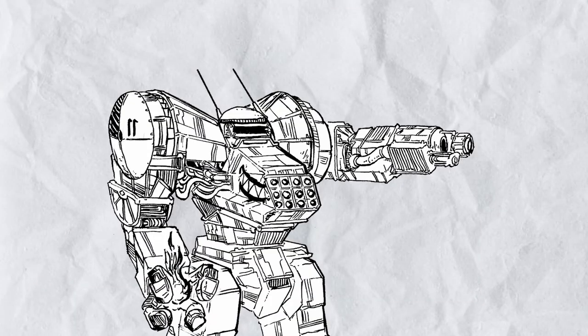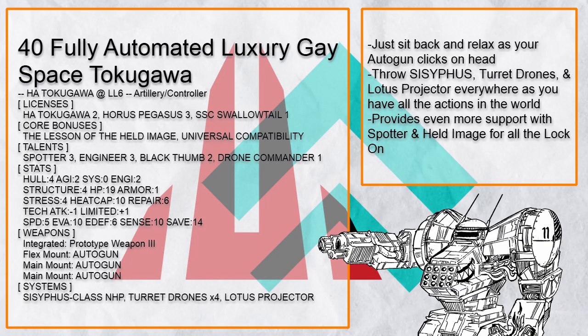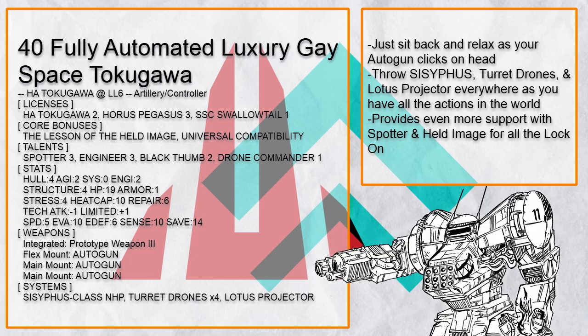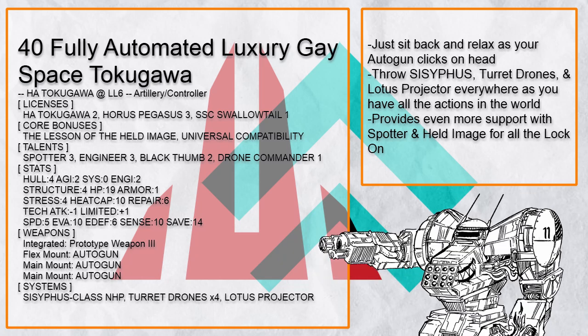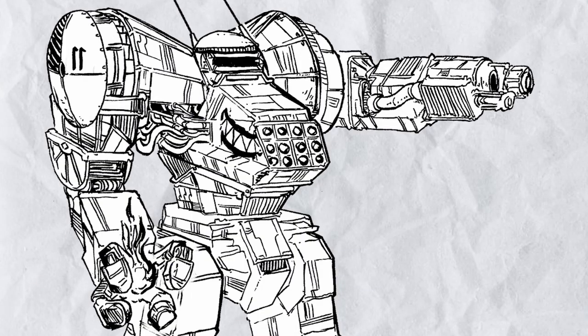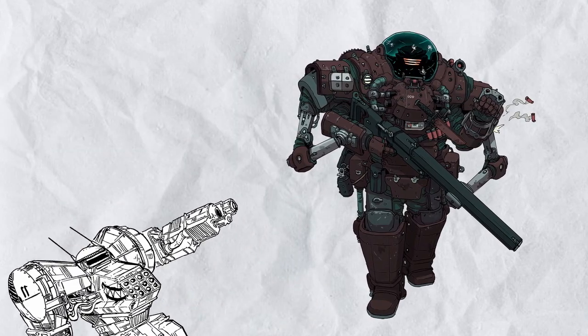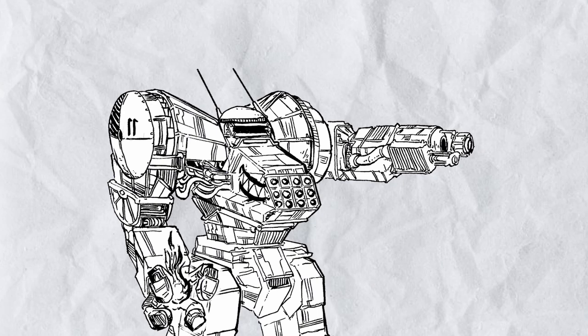And finally, one last build — the artillery support. This is Fully Automated Luxury Gay Space Tokugawa, because what else are you supposed to call a Tokugawa build with three auto guns? You basically have all the actions available to you because the auto guns are indeed fully automated killing weapons. Throw in Sisyphus to manipulate chances, held image for even more lock-on, or just use lotus projector to keep hidden enemies not so hidden — it just works for so many different situations. And that's truly all 40 of the Tokugawa builds. Thank you to all the submitters who sent in their submissions for this episode, and thank you for reminding me just how crazy Tokugawa builds are and could be. Here's the topic for the next episode — this is gonna be a fun one. With everything done, I will see you all next time.